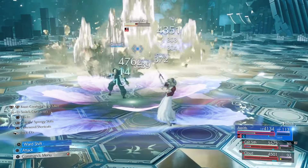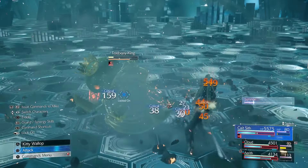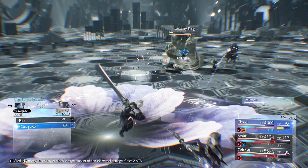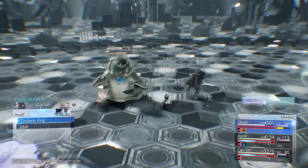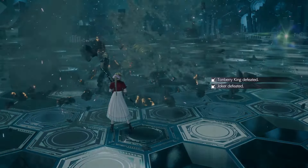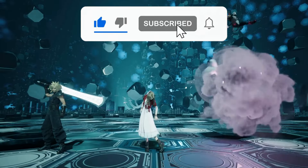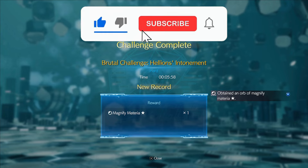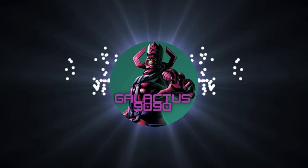This should do enough damage to stagger Tonberry King and maybe finish the Joker quickly, which is a great advantage. He survived but I still had a full Quake, so I wasn't worried. They started moving again, I cast Stop again, and hit them. The smart thing would have been to wait for Tonberry King to get staggered before hitting, but I wasn't taking chances. And there you go — Hellion's Intonement finally done! You obtain a Magnify Orb as well. I hope you guys liked it. Please remember to like, share, and subscribe, and stay healthy, stay safe, and stay busy playing some good games.